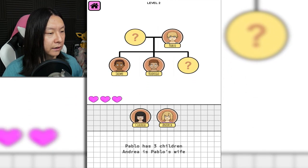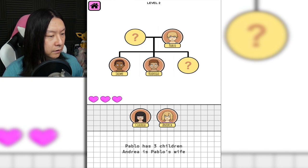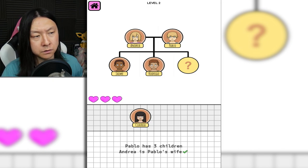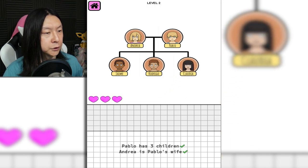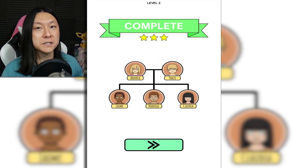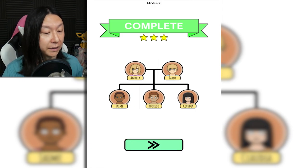Pablo has 3 children. Andrea is Pablo's wife, so Pablo's up here. Andrea has to be married to Pablo. And it gives you a little checkmark on the bottom on the parts of the logic puzzle that you've solved. So Claudia has to be the third child. Awesome. I see that this is easy now, but I know these types of games, and I know that at some point this is going to get unbelievably overwhelming for my caveman brain. Hopefully that doesn't happen too rapidly.